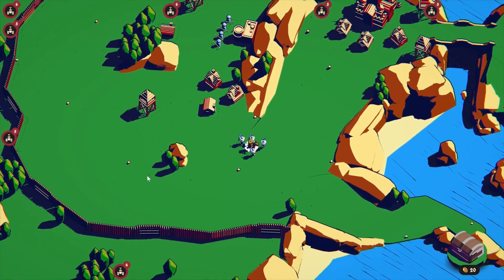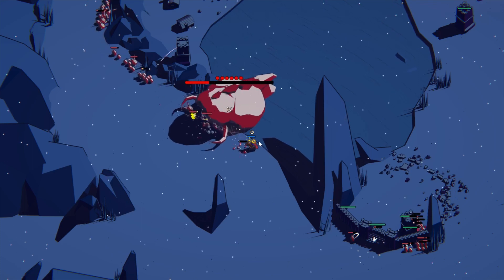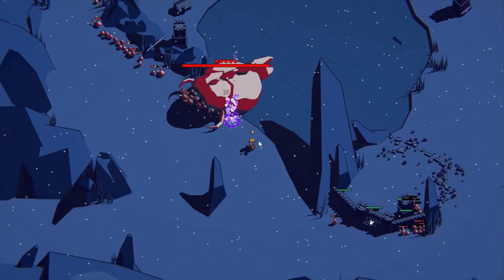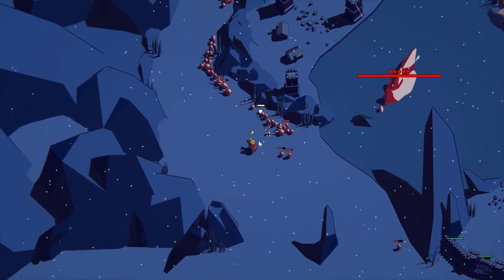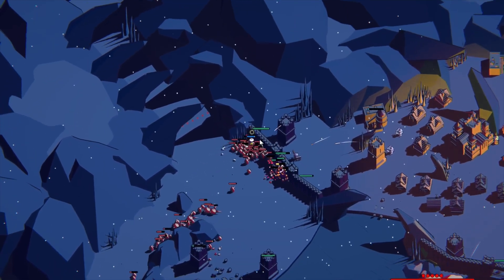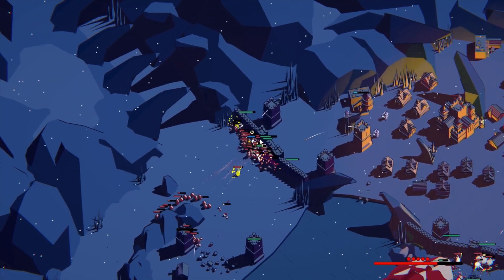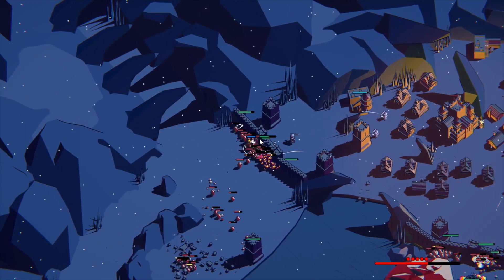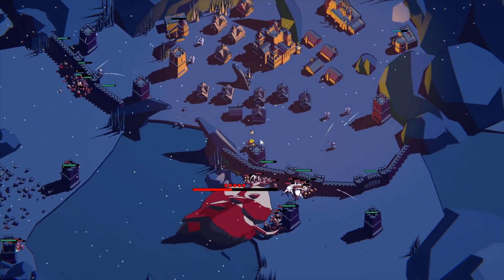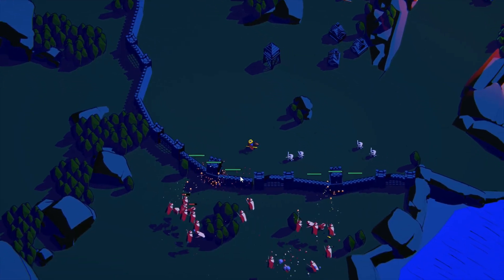It does feel like there is a particular way to beat later levels. Frosty, the snow-themed level you're looking at right now, requires walls and towers to stop the dozens of enemies that show up in later waves. During the final boss fight where the boss is spewing out units, I can't imagine attempting to beat this level with only units and no walls or towers. Without walls, enemies will blow through all your buildings really fast.